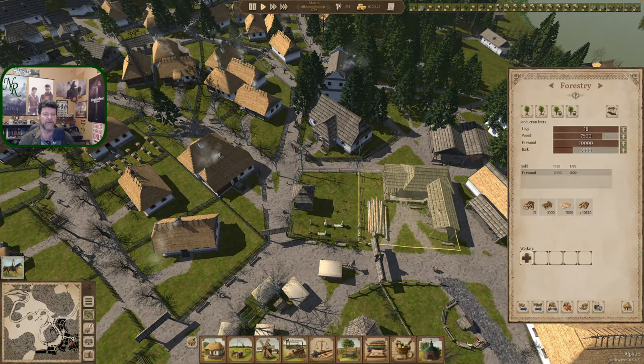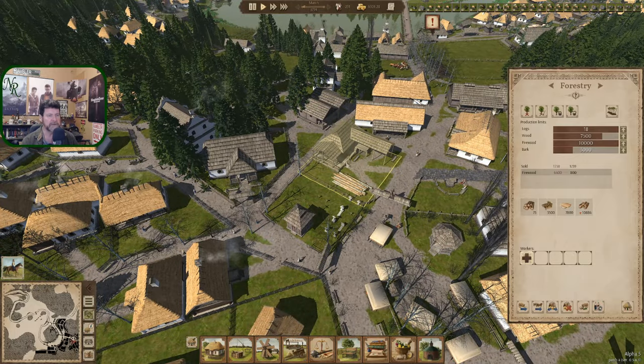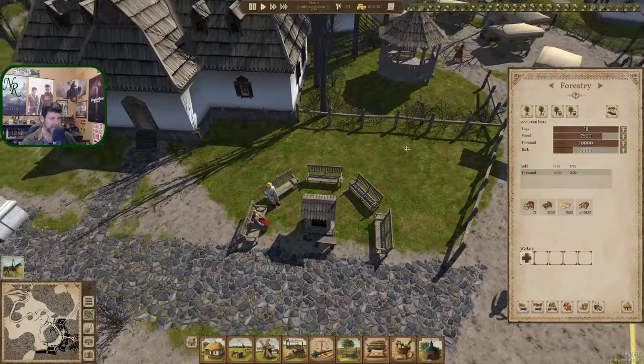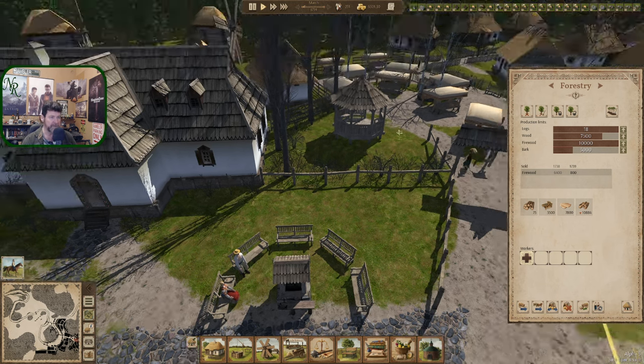I was thinking some kind of a tree back there but it'd have to be a low tree. Maybe fruit trees behind these benches — apple. We could do all of them just to get different kinds of blooms. Let's space them out a little bit — apple and apricot.